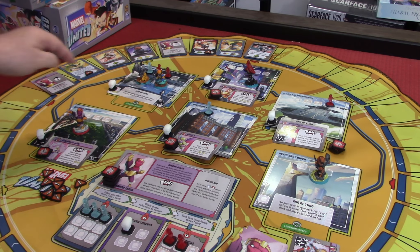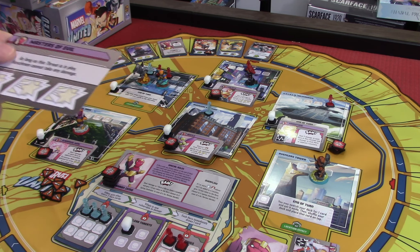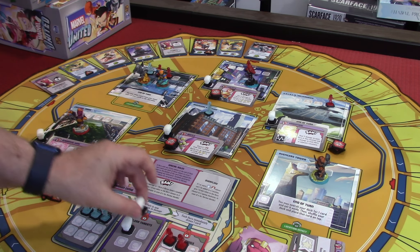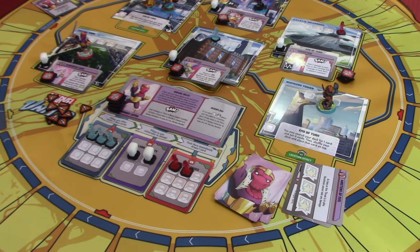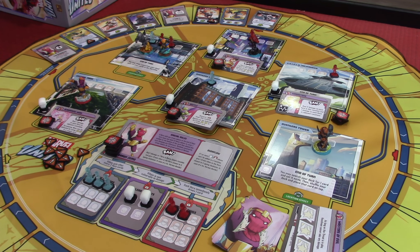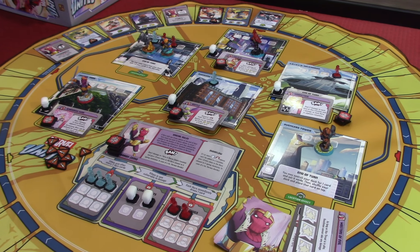At the end of the turn, you may swap one card from your hand with a card in the storyline. We've completed two of these threats now, and that means we get to take the Skull. We're now 50% complete on Clear Threats. As you can see, this game does go rather quickly.